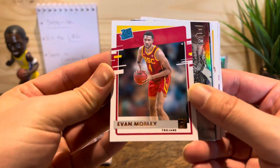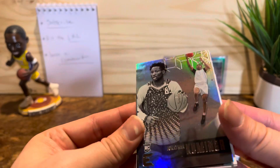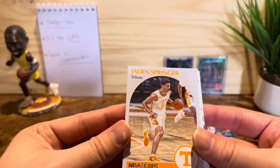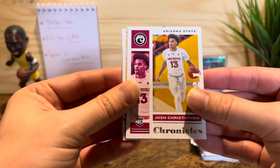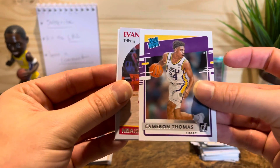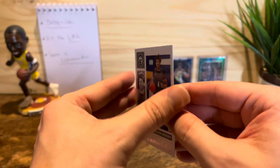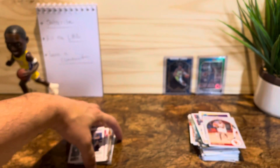Evan Mobley — like a bronze. Cory Kispert. Jayden Springer. Matthew Hurt. Cameron Thomas. Coming down to the end — Evan Mobley. Jalen Green — nice, not a bad last card to get. Jalen Green — okay, well that's the video.